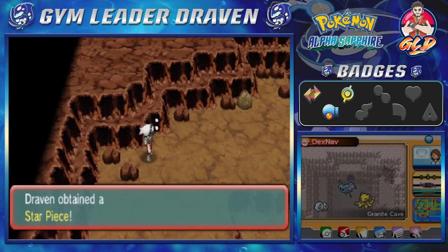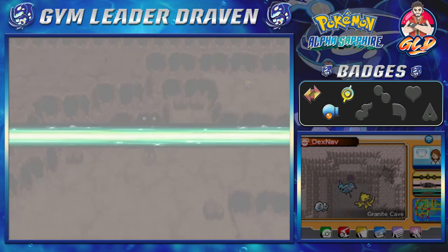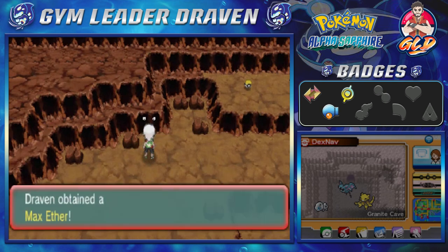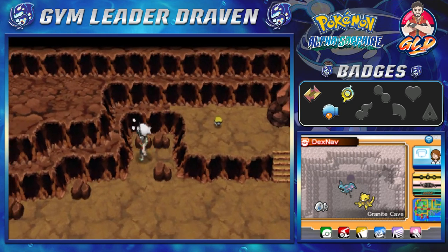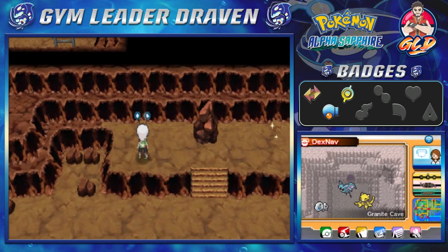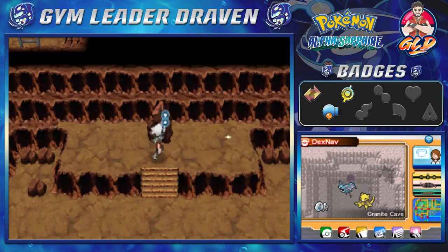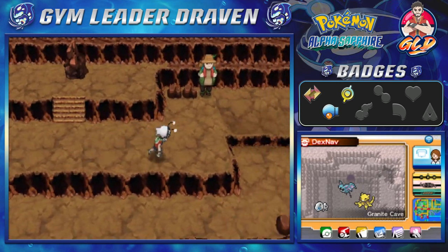We found ourselves a Star Piece, something we can actually sell for a very, very good price. Rock Smash — and here we have a Max Ether. It doesn't look like we're losing very much. There are actually three items right here: down the middle you'll find a Everstone, to the left side a TM Shadow Claw, and to the right side a Steelixite, which can work for Steelix.